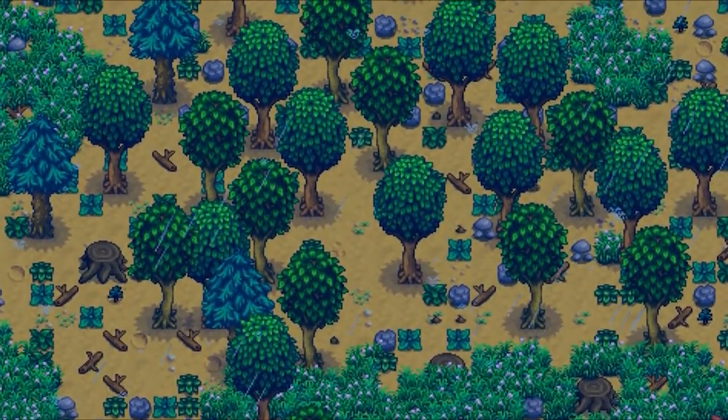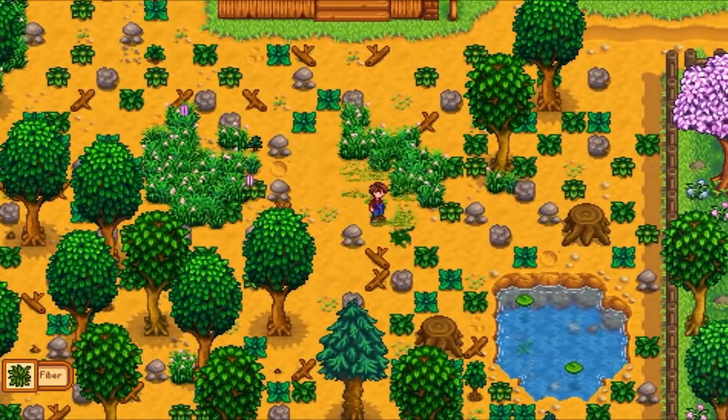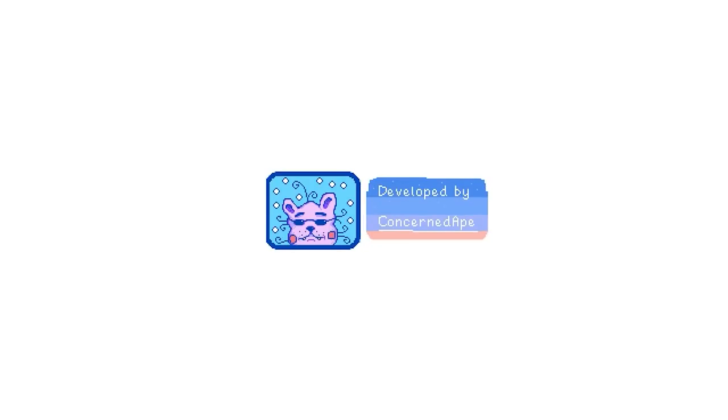On January 29th, 2016 a final trailer was released, and on February 26th the game was fully released. In its first month it peaked at over 60,000 concurrent players — a record it didn't beat until years later with the 1.5 update. Then on October 3rd, the 1.1 update was released with a lot of new things, like different farm layouts each focusing on a new skill and new buildings like the shed and the mill.